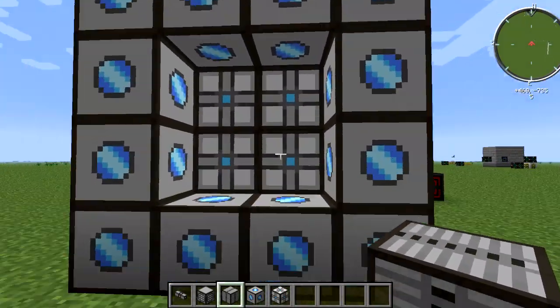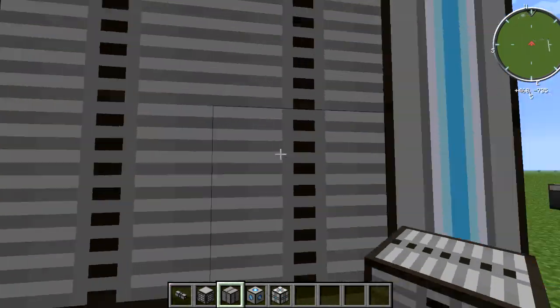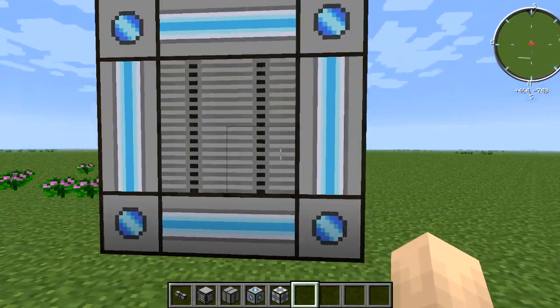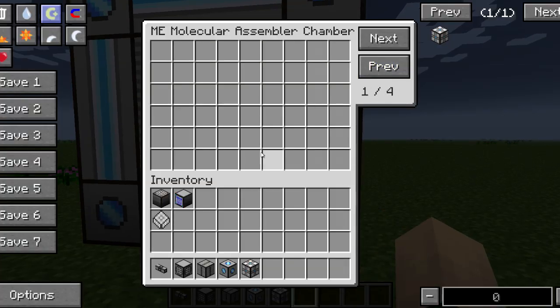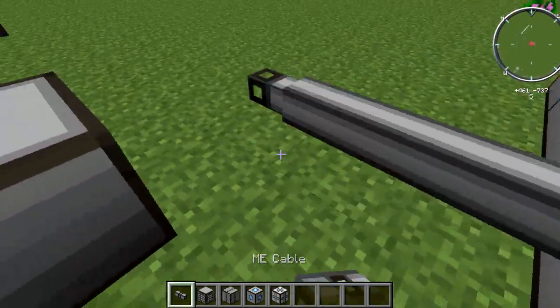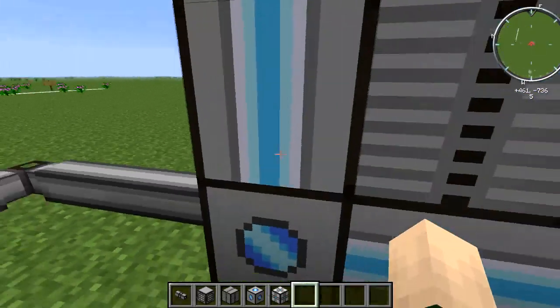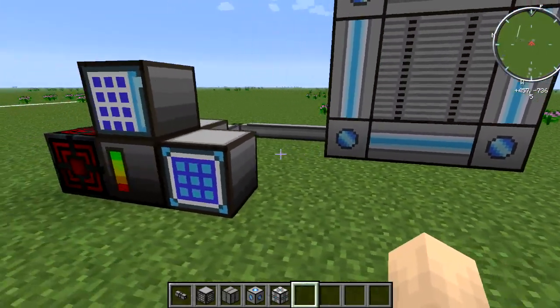You guys have to remember that you have to fill this entire thing up for the block to activate. As soon as we place the last piece, it's going to turn into its final form — you can see we have four pages of items to place in here, and it's very cool. Now all you have to do for this to work is connect it to your main ME system. So there we go — it's connected and it is ready to work.